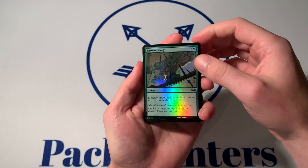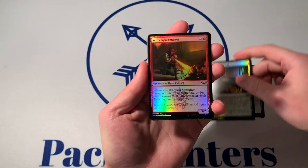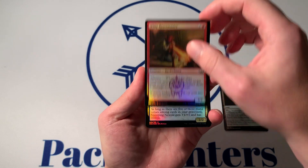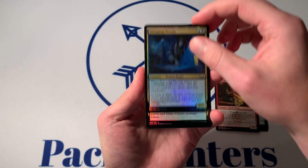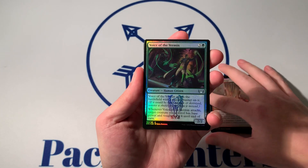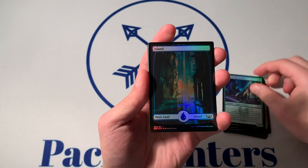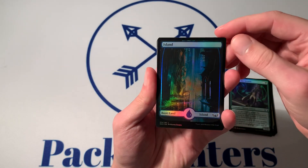Some Broken Wings in Foil, Riveteer's Outlook, Witty Roastmaster, Snooping Newsy, Stimulus Package, and Voice of Vermin as our second uncommon. And then we get to our Full Art Land.